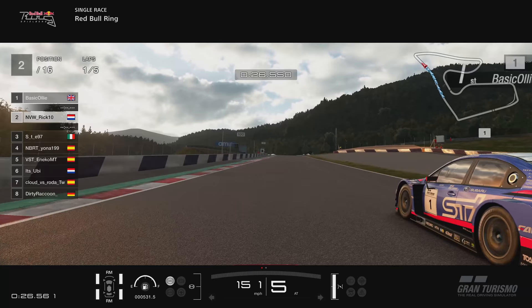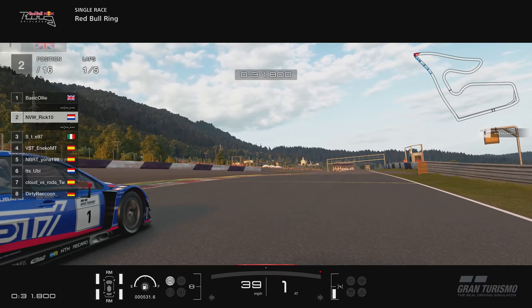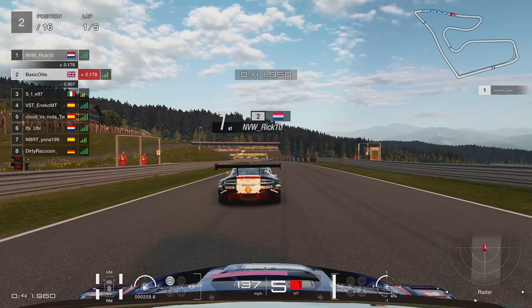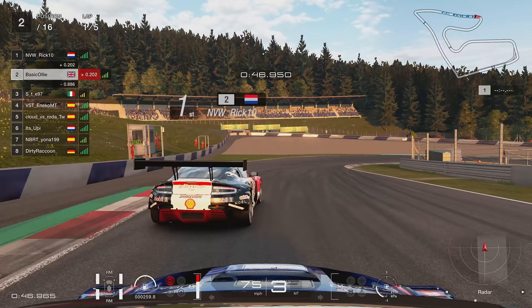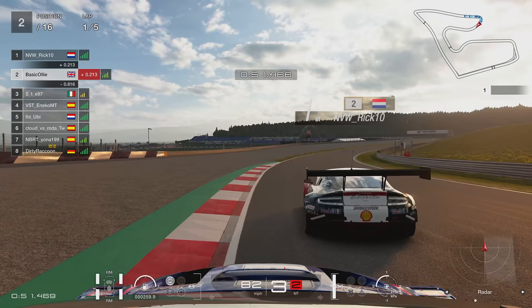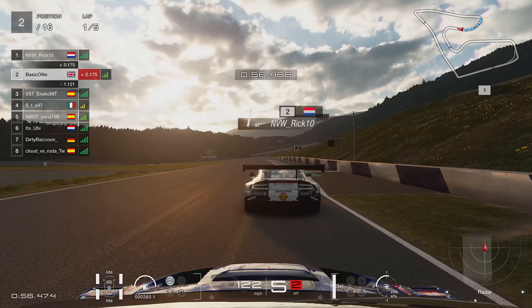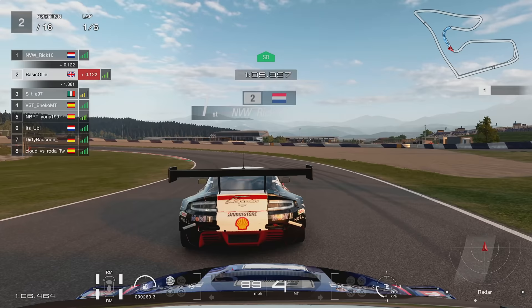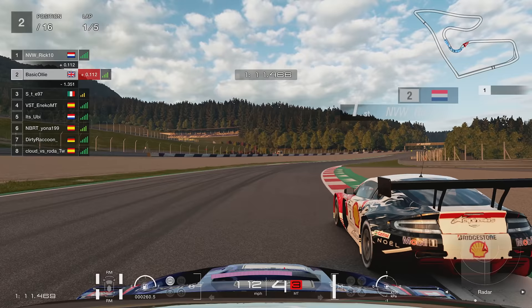Straight away, Rick has got a lovely bit of slipstream as we go up the hill and attack turn two. I go a little bit deep and try to cover off the apex, but Rick comes back with a lovely switchback and gets P1. Fantastic - he's in the Aston Martin V12 Vantage. Plenty of horsepower under the hood in that thing, whereas my little Scooby with its 2.5 engine is struggling a little bit at the top end, but we're going to do our absolute best to stick with Rick.